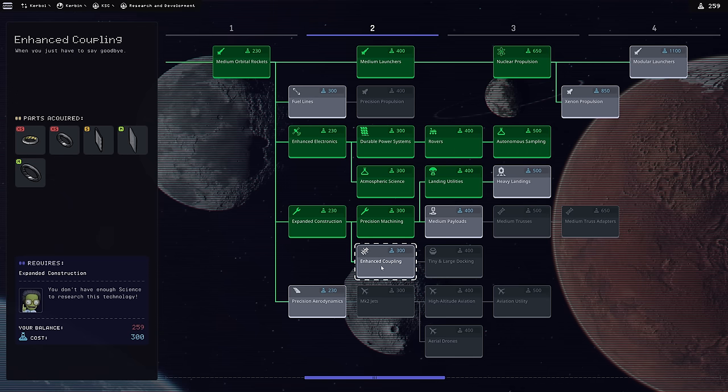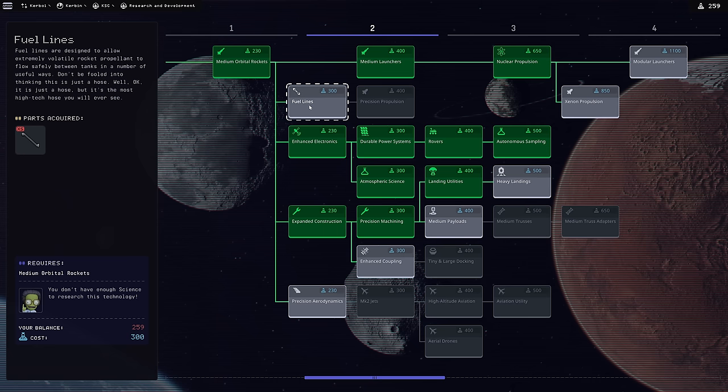Next I'm probably going after Medium Payloads, Enhanced Coupling, and Heavy Landings. There was a question about fuel lines - somebody telling me I need to do asparagus staging. If you don't know what asparagus staging is, look it up. It's not something practical in the real world. In this game, radial decouplers have cross-feed, so you don't need fuel lines to transfer fuel between tanks. Asparagus staging is a niche thing - nice to have but totally not required. Fuel lines are useful later for transferring fuel between tanks not directly connected via decouplers.